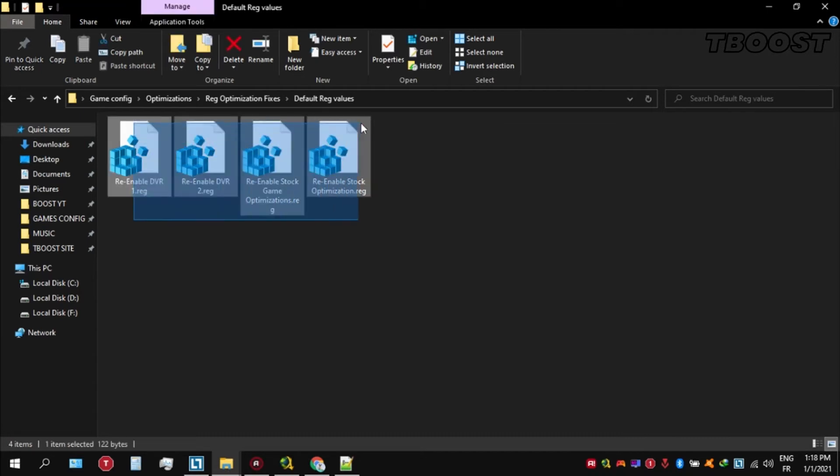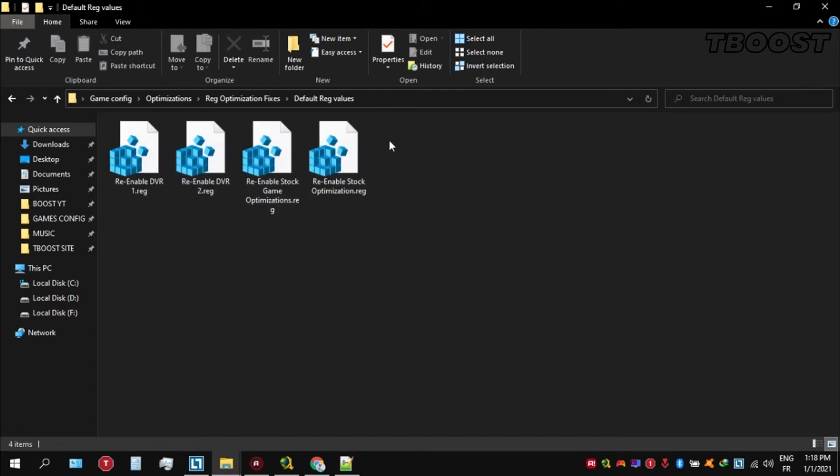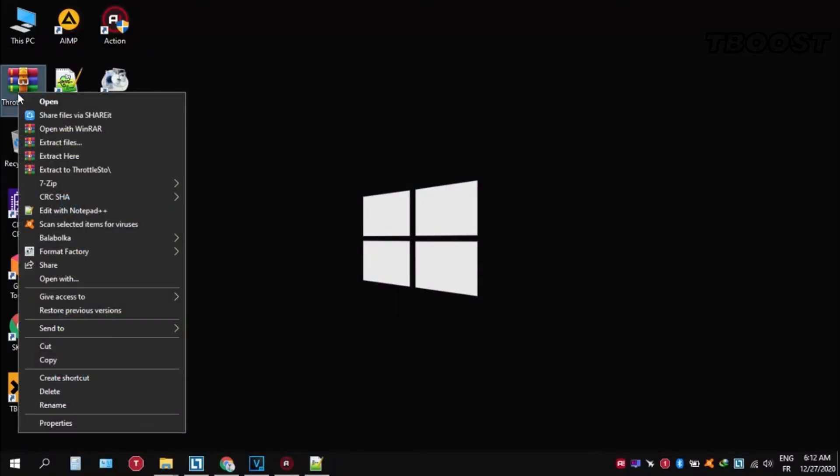If you want to revert any of these optimizations, open the folder named default registry files. Go inside and simply click on these keys one at a time — they will reset the default values inside your registry. Here are some extra tips to make this game run even better.